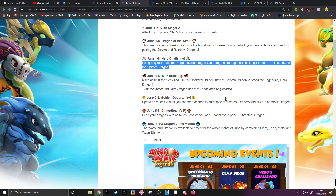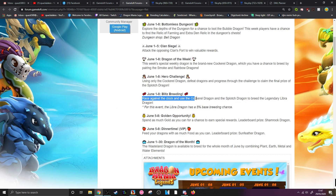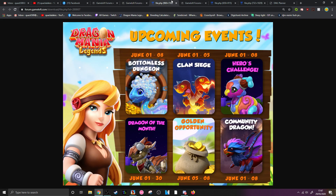We've also got a Brits Breeding Event going from June 1st to the 8th, which was not actually on that weekly calendar. Race against the clock and use the Cockerel Dragon and the Splotch Dragon to breed the Legendary Libra Dragon. For this event, the Libra Dragon has a base 5% breeding chance, which is a major, major boost compared to what it would be without that. So you have to breed the Cockerel Dragon, go through the entire Heroes Challenge, then breed the Breeding Blitz Dragon — all within the same week. It's asking a lot of the players.